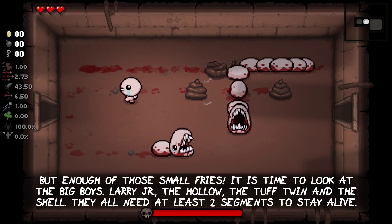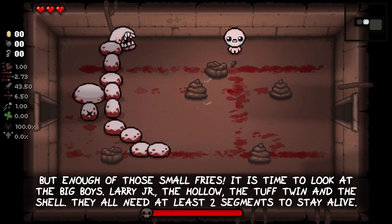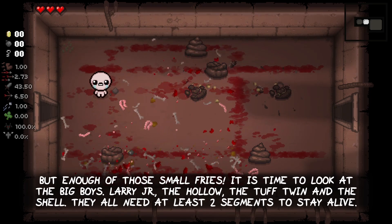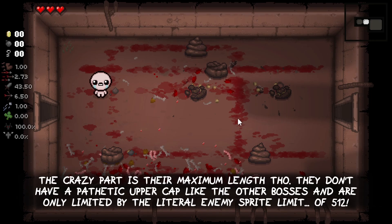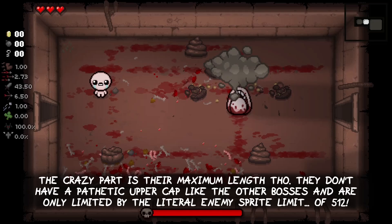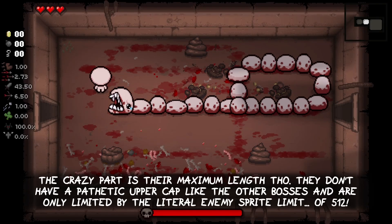But enough of the small fries — it is time to look at the big boys: Larry Jr., the Holo, the Tough Twin, and the Shell. They all need at least two segments to stay alive. The crazy part is their maximum length though; they don't have a pathetic upper cap like the other bosses and are only limited by the literal enemy pride limit of 512.